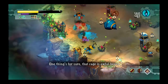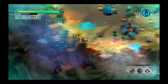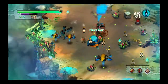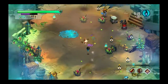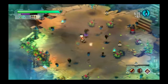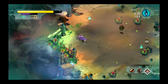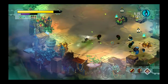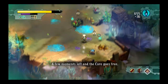One thing's for sure, that cage is awful heavy. You know what we haven't done yet? Let's drop a trip mine. Oh, that worked very well — that's probably why they gave it to us here. It's a troublesome scene, to be sure. Some of what Rucks says is kind of goofy. A few moments left, and the core goes free.